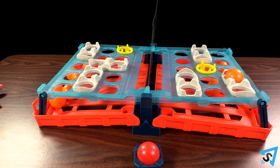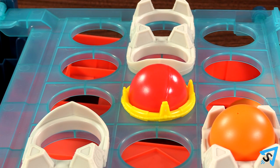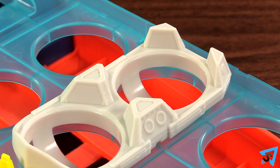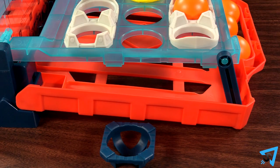The first player to land an orange ball in a ship or life raft gets to bounce the red ball. If the red ball lands in your opponent's life raft, then you win the game immediately, even if your opponent has sunk more ships than you. If the red ball lands in a ship, then you treat it as an orange ball.